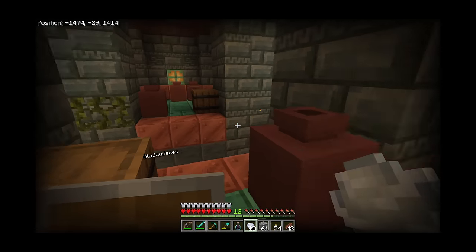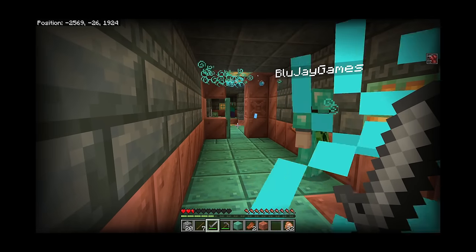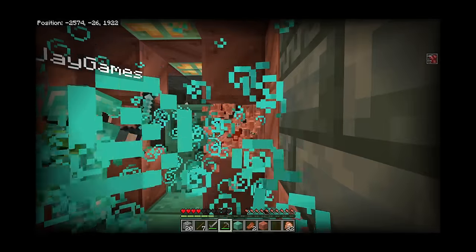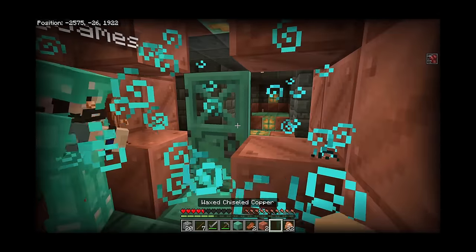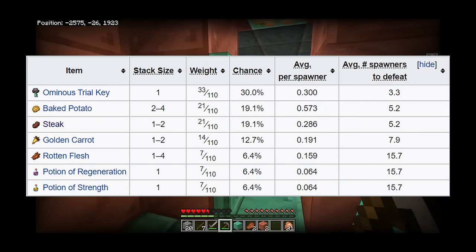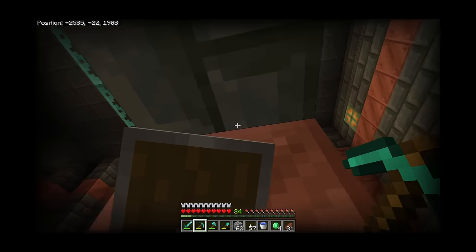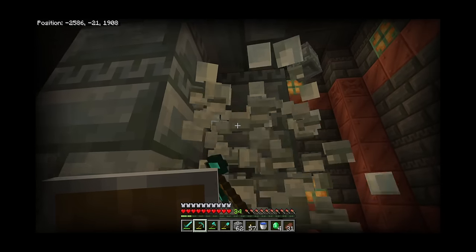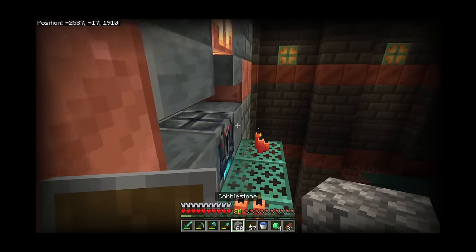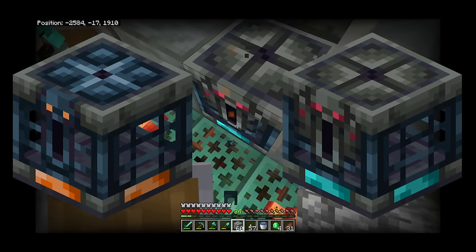For mobs that can't wear gear — think things like slimes, breeze, silverfish, spiders — instead of having enhanced versions, you just get double the amount of them. On top of that, to make ominous spawners even harder, they spawn projectiles every eight seconds. Each spawner has a set of two different projectiles that will spawn, and the projectile actually displays over top of the spawner before dropping — I think it gives you about a two-second warning of what's about to drop on you. These ominous spawners also have a better loot table, and you can get the ominous trial key, which is used for opening ominous vaults.